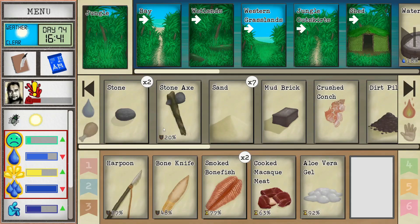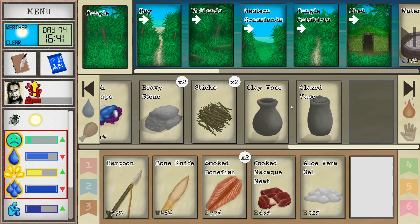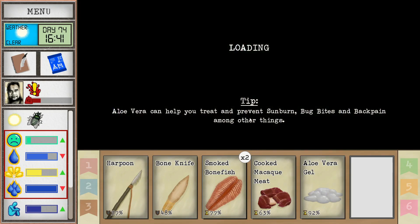Welcome to the channel everybody, this is Hardware Despair, my name is Ryan, and today we are playing Card Survival: Tropical Island. We are in some desperate straits here — we are very low on water. I've got a couple of glazed vases out here.